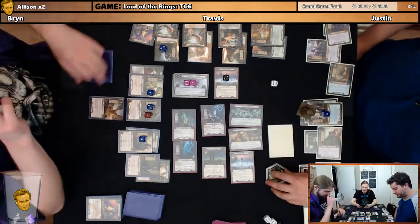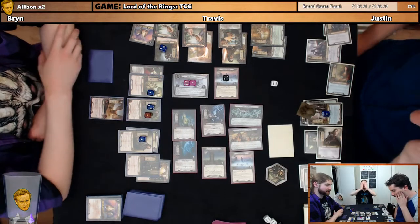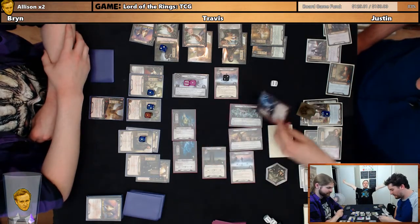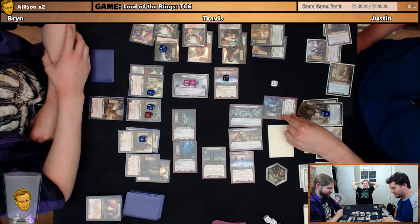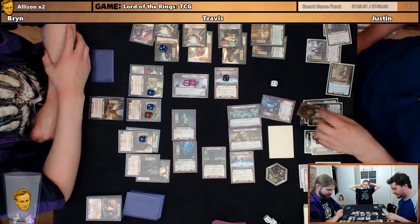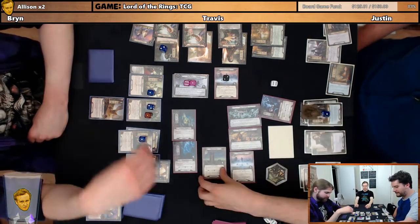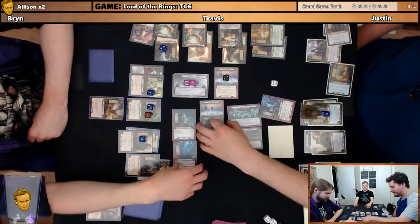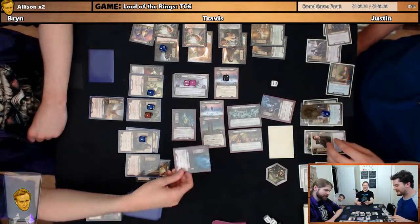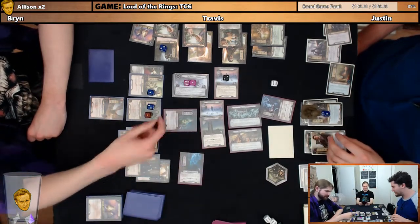Engagement phase. Would you care to optionally engage an enemy? I think this motherfucker. Alright. Because I don't want to take him this turn. I don't want anyone — don't look at me. It doesn't matter. I guess I'll take this guy now. Yeah. So then it feels like I have more of a... that comes to you.